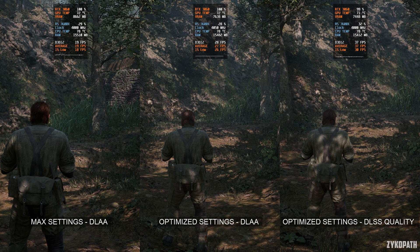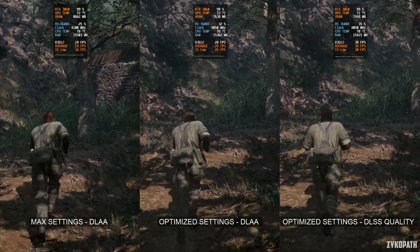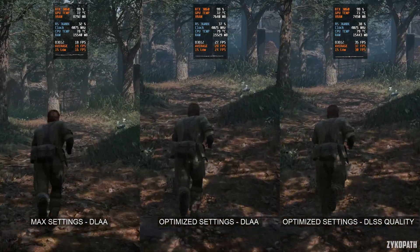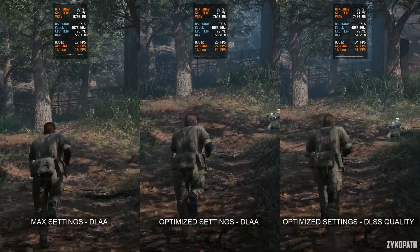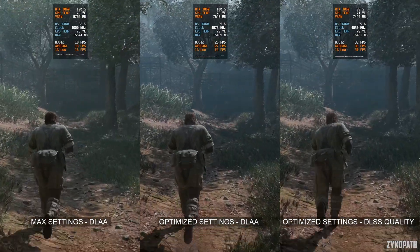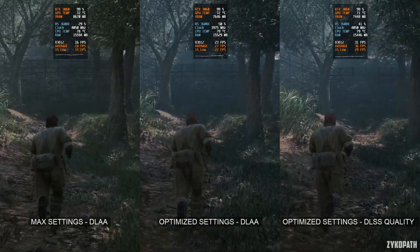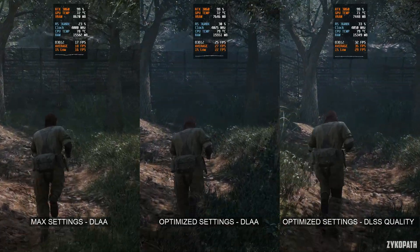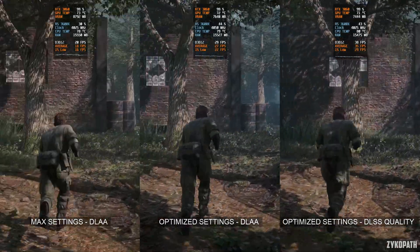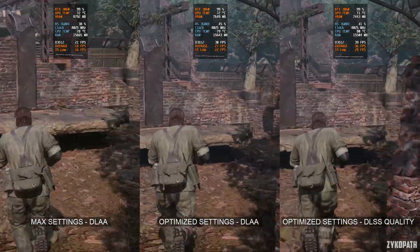Now let's take a look at the performance. Using max settings at native 1440p, we are averaging 19 FPS. Using optimized settings, still at native 1440p, we increase the average FPS to around 27. And only when using DLSS quality does the average FPS go over 30, averaging around 37 FPS.